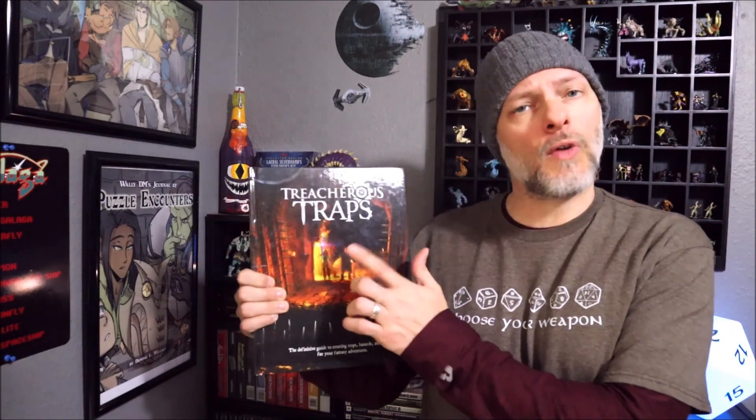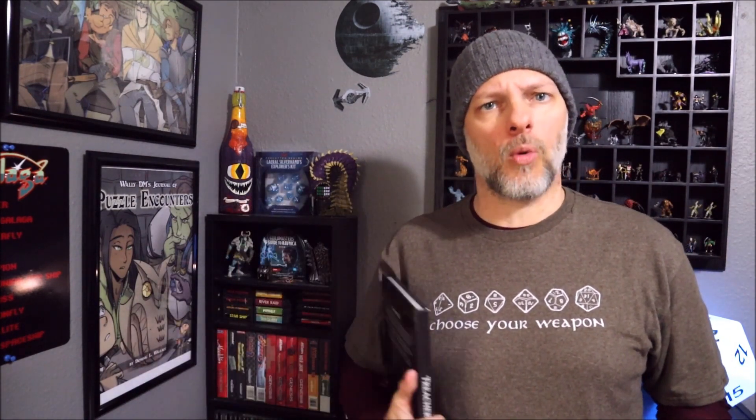Hello there adventurers and welcome to WallADM. Today our adventuring party needs to get across an acid pit. If they follow the correct path and jump from stone to stone they're going to be just fine. However, if they don't know the correct path and try to just go for it, they're going to take an enormous amount of damage and have to try again. Today we're going to look at a puzzle called Aquatic Allies from Treacherous Traps by Nord Games.